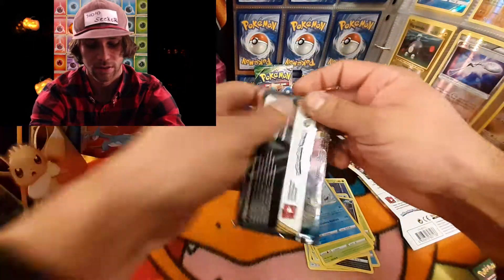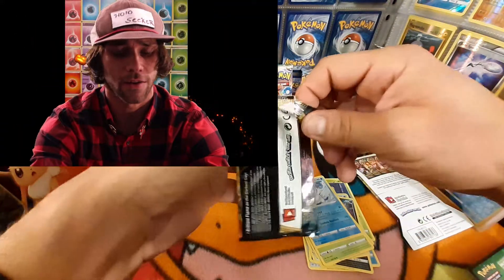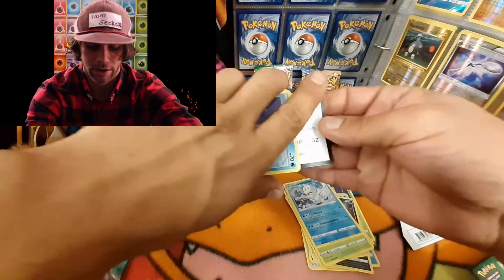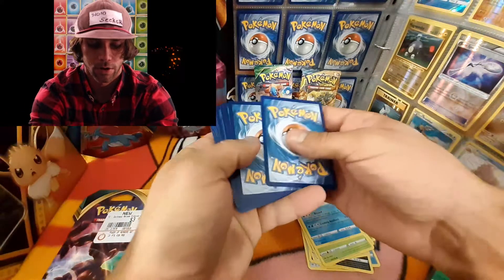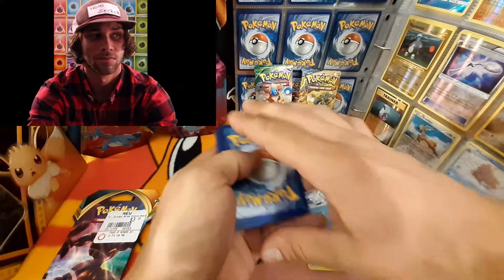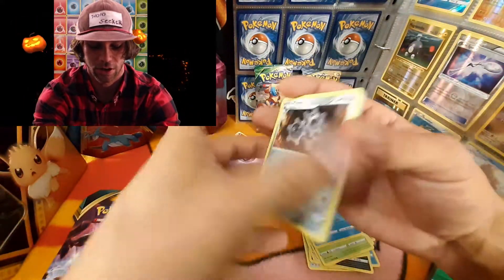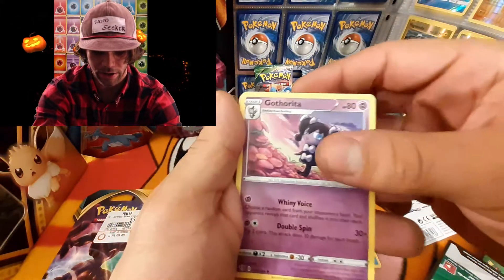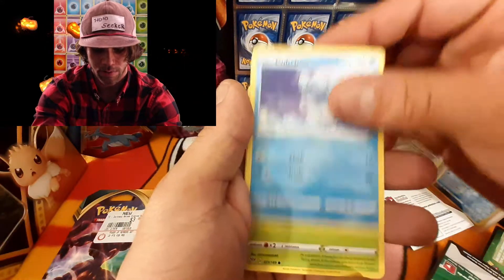Moving on to the next one. We do want to pull the VMAX Charizard from these, so it'll be super exciting if we could get that — any kind of full art really would be very exciting. Go ahead and give you the code card. One, two, three to the front, getting rid of Leaf — nope, Psychic.